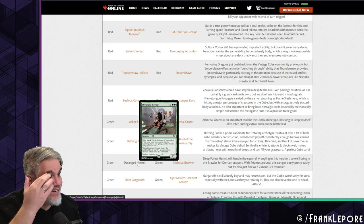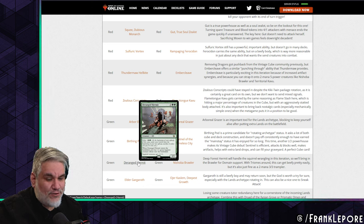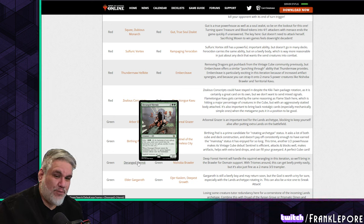Deranged Hermit is out, Nishoba Brawler is in. I'm surprised they had both hermits in — this card doesn't see play nearly enough to warrant the redundancy of having two copies. I've had Deranged Hermit out for a while; I have Deep Forest Hermit in because it's so much better to keep your guy for three turns without paying echo.